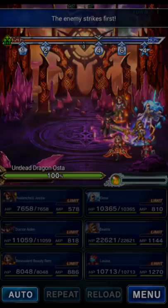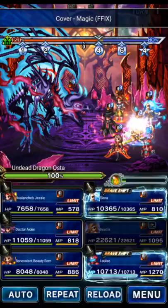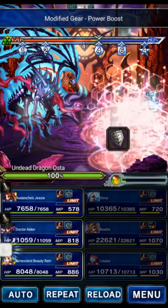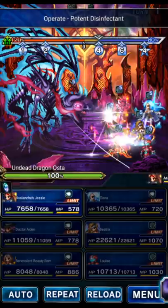We're going to build the morale gauge to full before we bother hitting the boss. We're not going to hit the boss with elemental damage at all until the kill turn. Here is the turn one stuff. We're going to use Beatrix to cover and use Shelga for morale every turn. Elina will dual cast both morale skills. Louise is going to quad cast all four of her modified gear skills on the base form just to fill morale. Rem is just going to guard for the first turn. Aiden is going to double cast Operate Full Immunization and Potent Disinfectant. Jessie is going to triple cast — full breakdown and double cast the Midgarth Special.